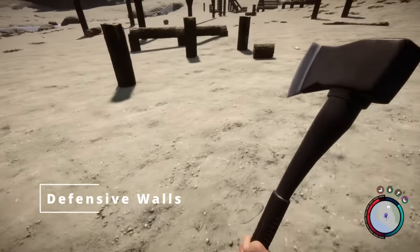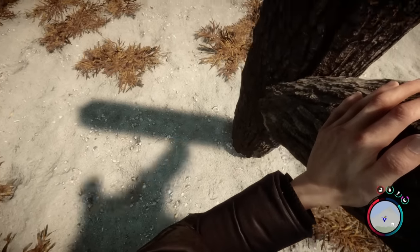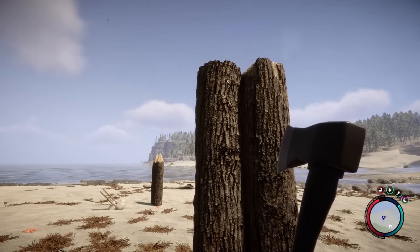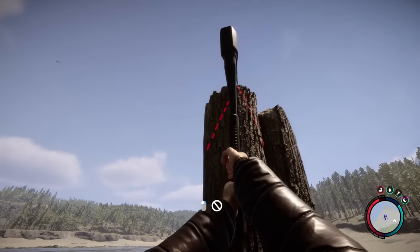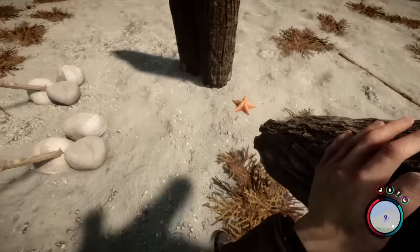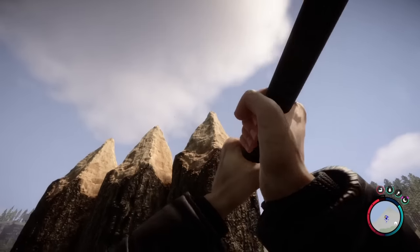You can place defensive walls by placing the logs against the edge of another vertical log. And from here, to stop cannibals jumping over, we can find a position and just chop the top off. Don't worry if you haven't placed it in the right position — you can just pick it up again, place it down, and you have the full log to chop.